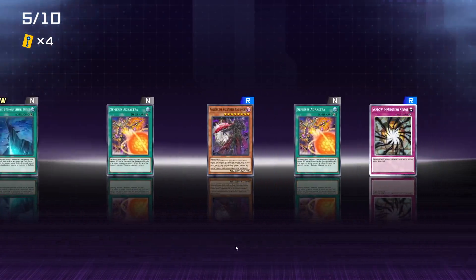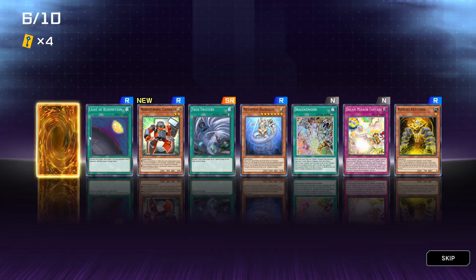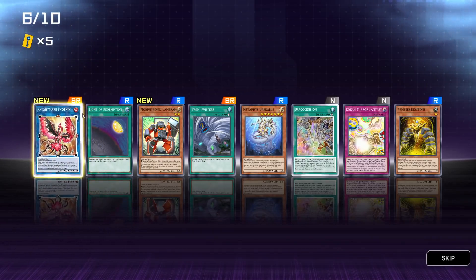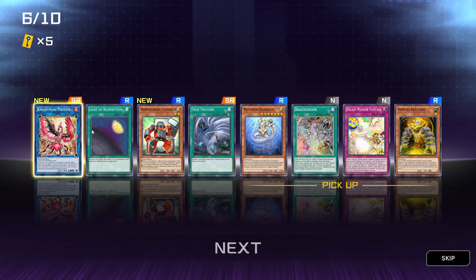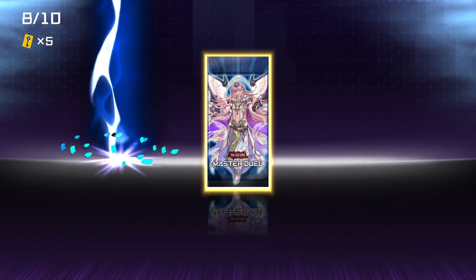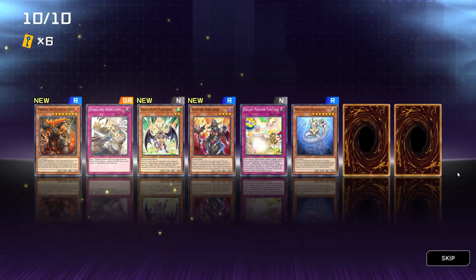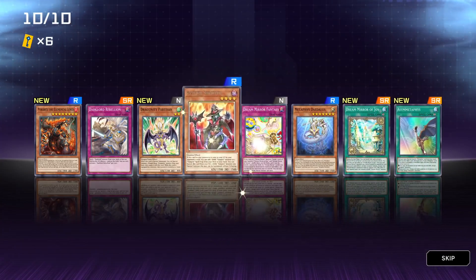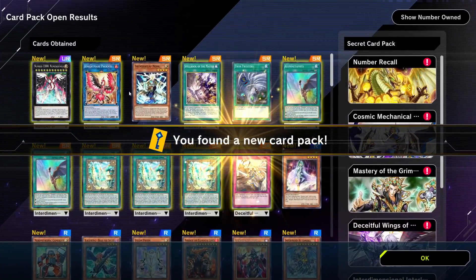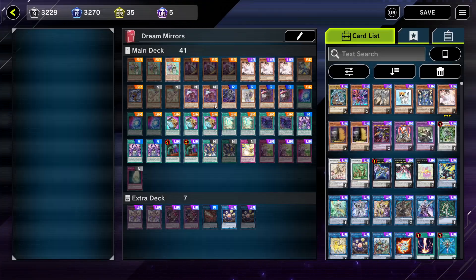Pack number five - we got one Super, two Supers: Twin Twisters and Glossy Nightmare Phoenix. Twinnies and Phoenix in the same pack is amazing - two actually playable staples. Pack number seven, we got nothing. In this bundle of ten we only got one Ultra, however we got ten Supers and two of them were Glossy. How have we pooled so many of the Field Spell but zero Aikolos?